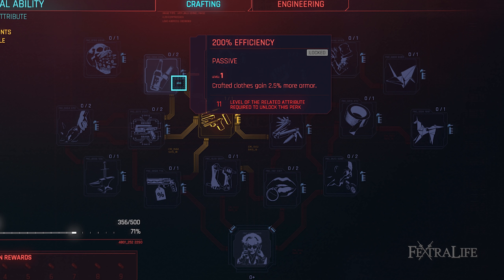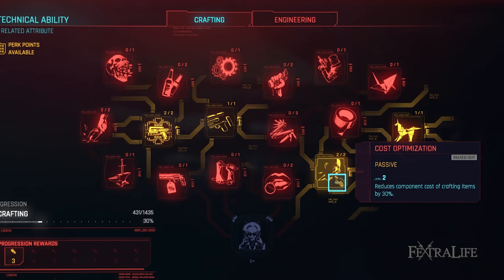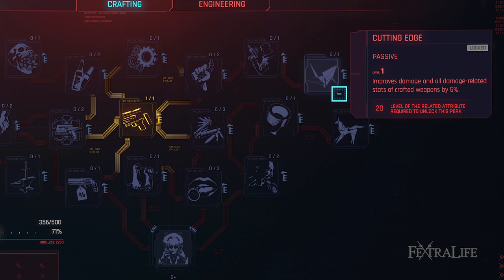Technical ability provides you increased armor so get your armor high in order to gain more protection. Cost Optimization: This perk reduces the materials needed to craft, which can help you out a lot. Max this one out so it's easier to craft equipment. Cutting Edge: Another perk that further boosts the damage of crafted weapons so we take it. What's the point in spending all your materials if you don't get the best product you can?